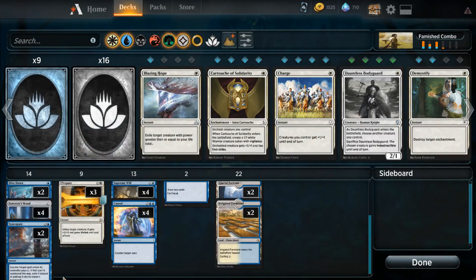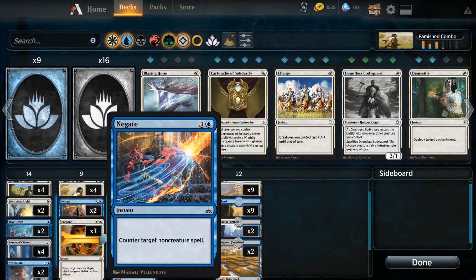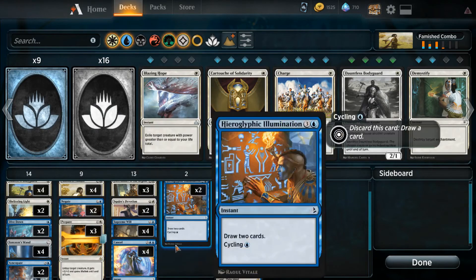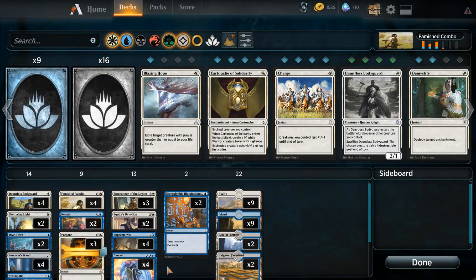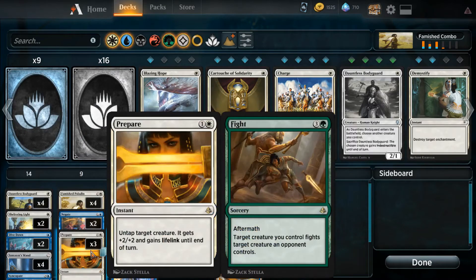You also have some counter magic to stop your opponent's gameplan: a couple of Syncopates, a couple of Negates, a bunch of Cancels, and of course those Supreme Wills in the flex spot. The rest of the deck is all about the combo: four Famished Paladins, four Sorcerer's Wands, and three Prepares.